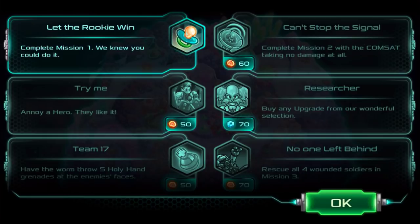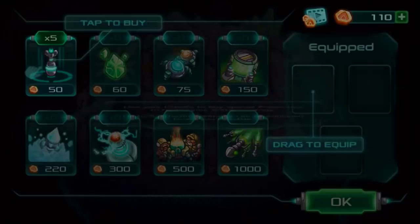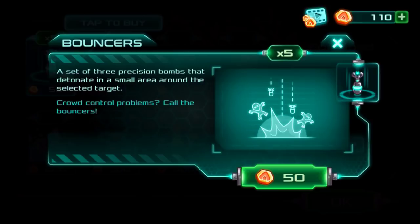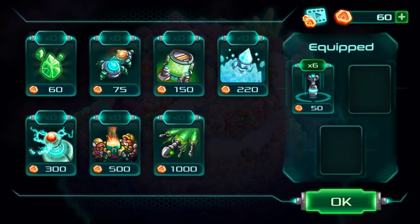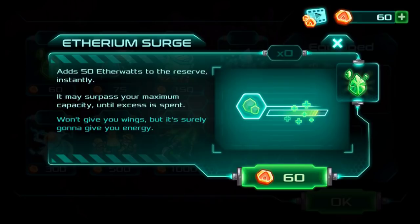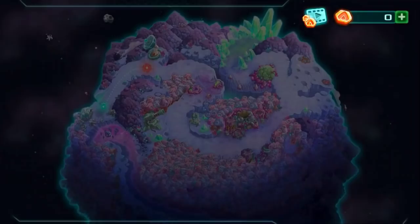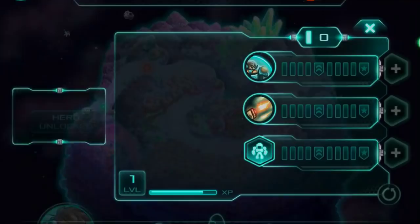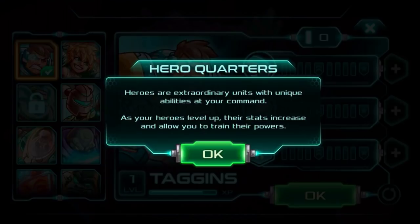Equip powers — use your credits to buy special power-ups to foster your battle strategy. Up to three different weapons can be equipped to aid you in battle. Drag to equip. That's 50 to the reserve instantly. Hero unlocked as well — heroes are extraordinary units with unique abilities at your command. As your heroes level up, their stats increase and allow you to train their powers.